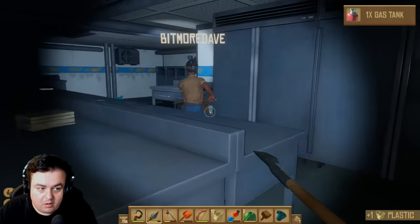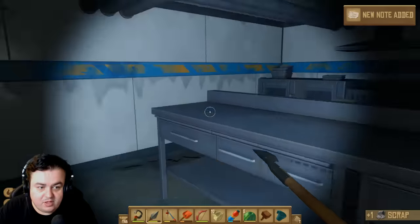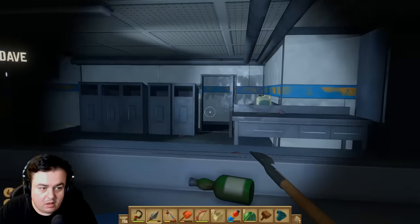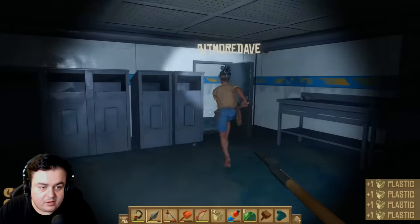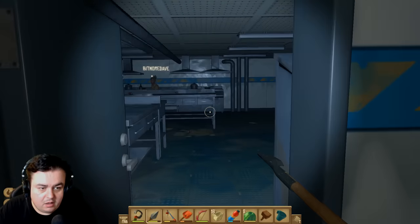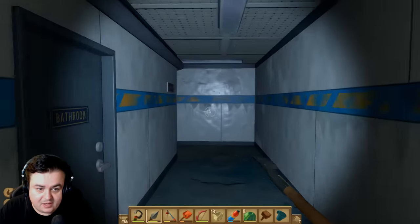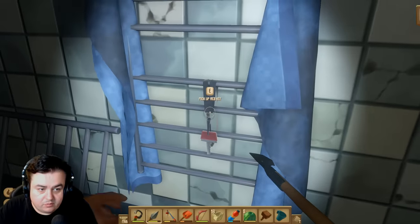Hello. Picked up one gas tank. I guess we can use that for when we get an engine. Music just started when I picked up that note. It's going to be like the rat-pocalypse and they're going to come around the corner. Requires a red key. We can't go any further that way. I'm going to go back and take a look at the stairs.